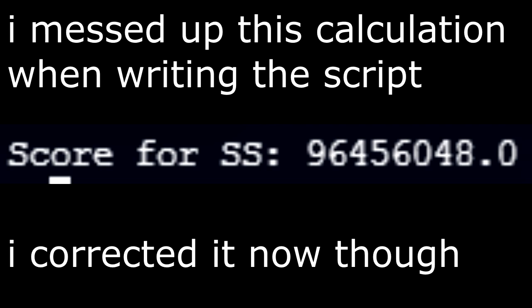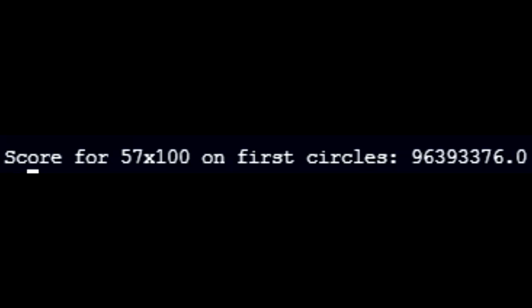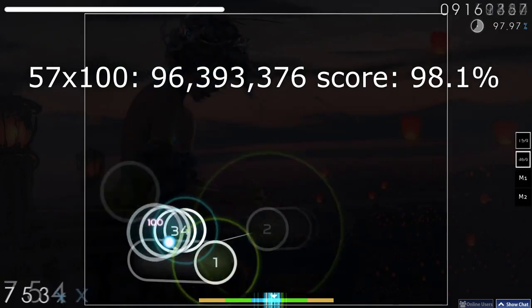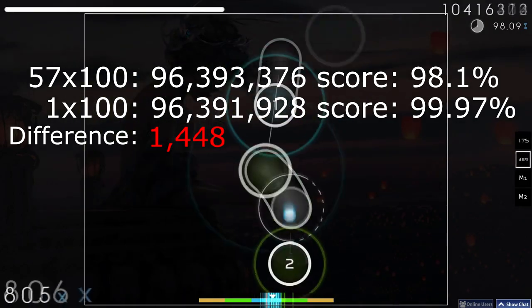Let's push this concept to the absolute limit. For reference, an SS on this hypothetical map gives 96,456,048 score. If you get a single 100 throughout the map on the final circle, you will get 96,391,928 score. But getting 57 100s on the 57 first circles of the map awards 96,393,376 score. It is theoretically possible to get more score on a play with 98.1% accuracy than on a play with 99.97% accuracy, with zero spinners and sliders — only circles.